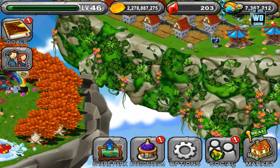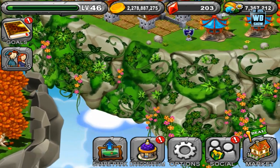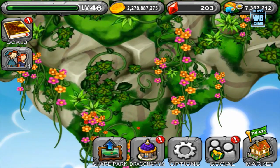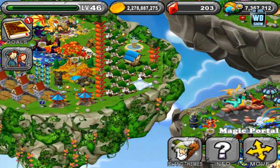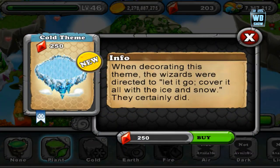The bottom island turns all plant-filled with flowers and green stuff. Let's tap on theme islands once more. The cold island — you don't have access to it unless you pay 250 gems.